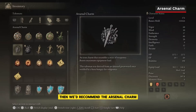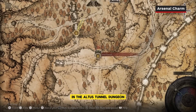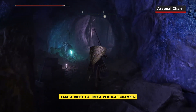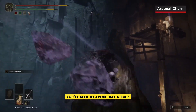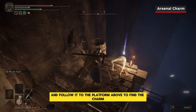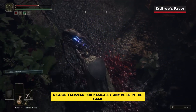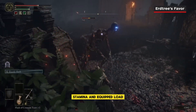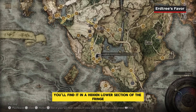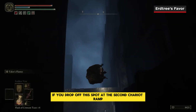If you need to increase your equip load, we'd recommend the Arsenal Charm. The base version is missable, but you can always find the plus one in the Altus Tunnel Dungeon. From the main room with the workers, take a right to find a vertical chamber with one of those rock-spitting scarabs. Avoid the attack, hop on the tree branch, and follow it to the platform above to find the charm. Finally, there's the Erdtree's Favor, a good talisman for basically any build, since it increases your HP, stamina, and equip load. You'll find it in a hidden lower section of the Fringefolk Hero's Grave — drop off at the second chariot ramp and make a U-turn.